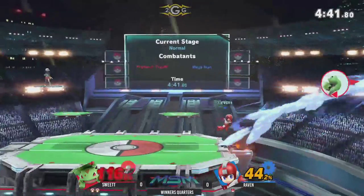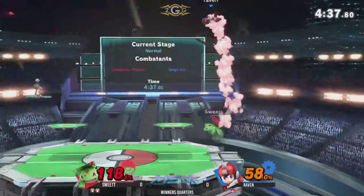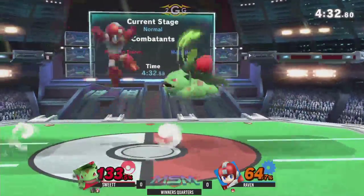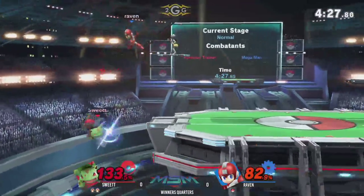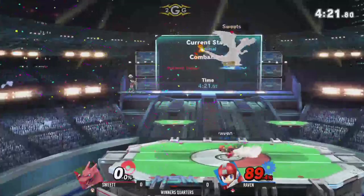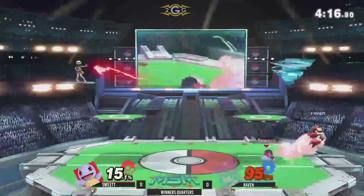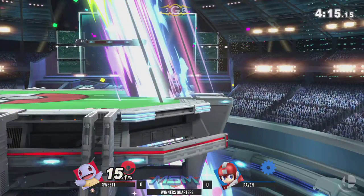Switching back into Ivysaur — shield poke on the back air there because the crash bomber deleted that shield a little bit. This is not a good place for Ivysaur to be. Back on the ground — very nice fair. That down tilt comes out at frame four. I like the delay, but — oh yeah, the charge shot's gonna take that. If I'm not mistaken you're only able to grab the ledge four times before landing back on stage.